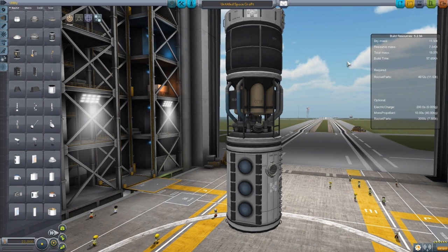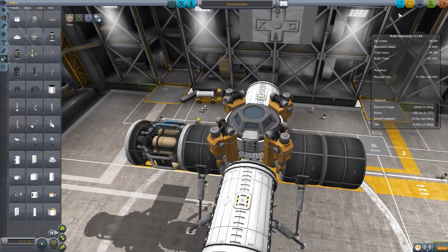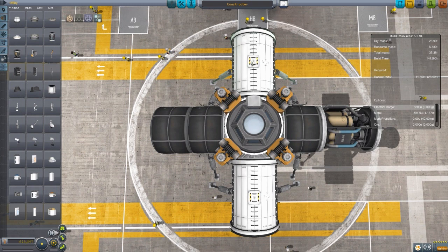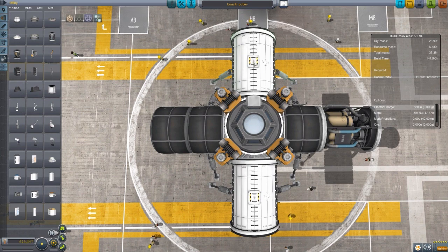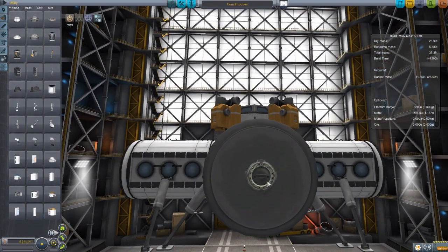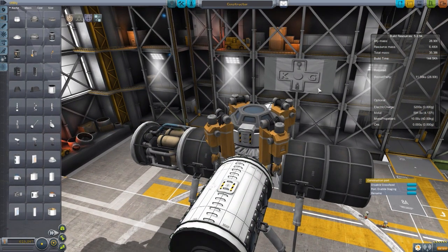I'm pretty happy about it. Let's actually take a look at a functioning little constructor platform I built to show off the process in full. The best part about this, in my mind, is that because it's all stock parts, you're probably going to have all of these things already on whatever bases you've built out on the Mun or Duna — who doesn't have a mobile processing lab, some ore containers, and one of these converters sitting around? Now with a little docking port junior turned into a constructor port, you can build things. And that's just freaking cool.